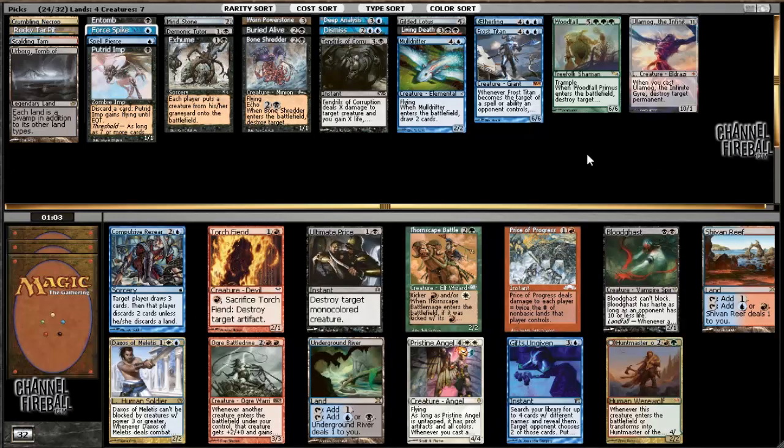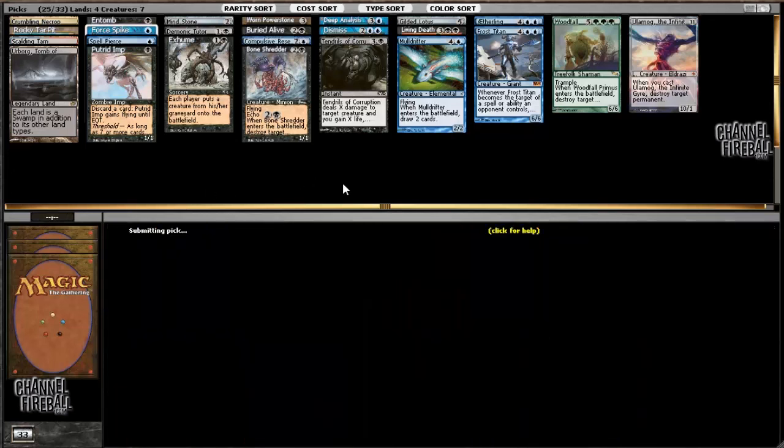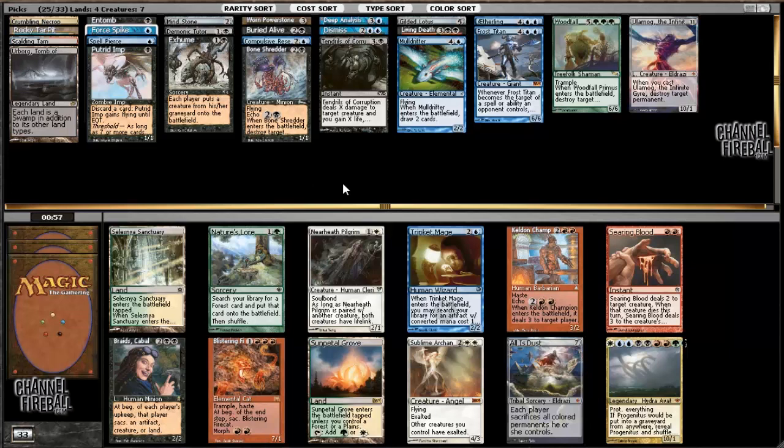Could be a mistake but wow - Compulsive Research, perfect card. Not much here that even competes with it. The ability to play Compulsive Research, discard big creatures, and then Living Death them back into play is good. Also it's card filtering, it's going to give me some consistency, and it's just an amazing card.